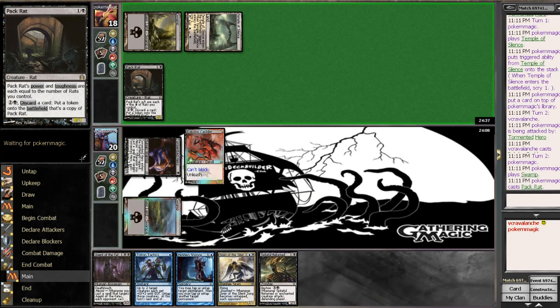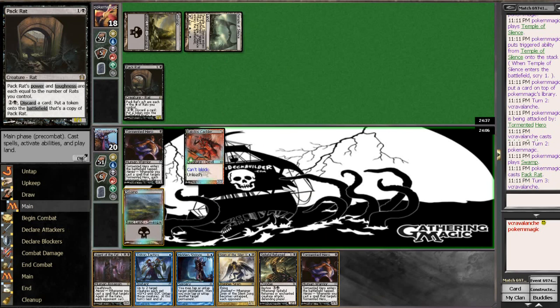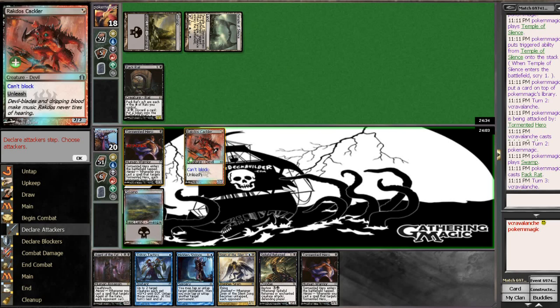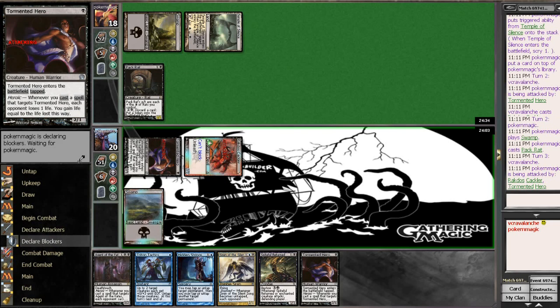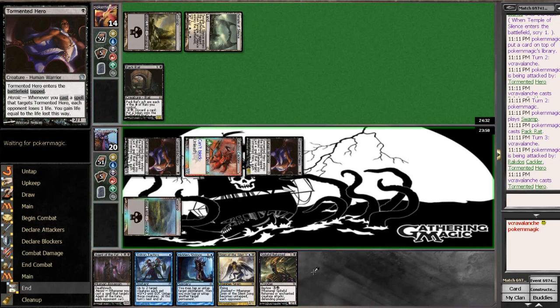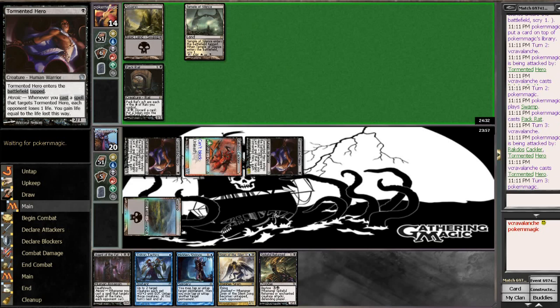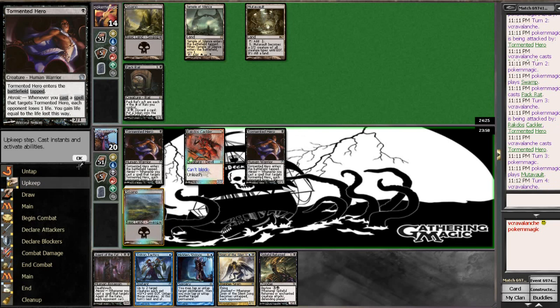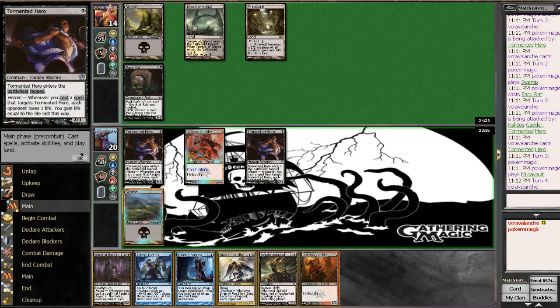It's going to be a Pack Rat. I'm just going to attack in with both of these. He might just be going the Pack Rat route. If he blocks a Tormunded Hero, we know he's not — nope. So he wants that Pack Rat to stay. Hidden Strings is going to be great. If he has a Bile Blight though, I'm going to get two for one.